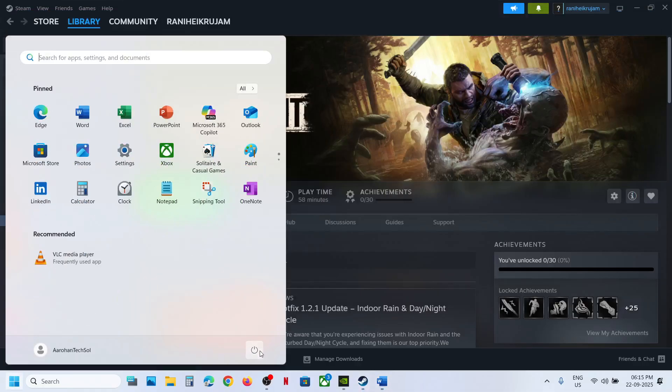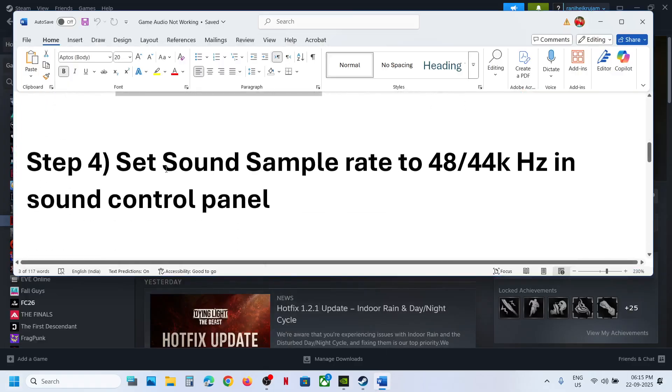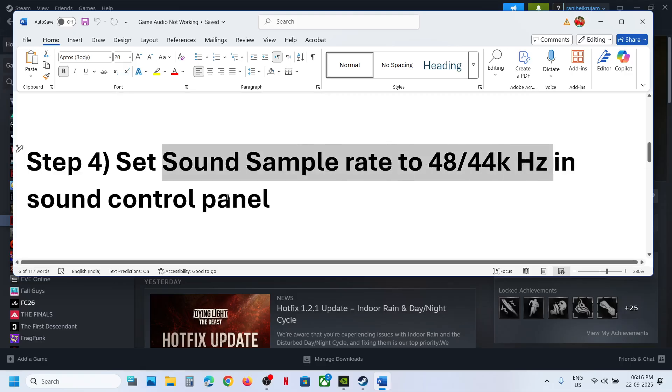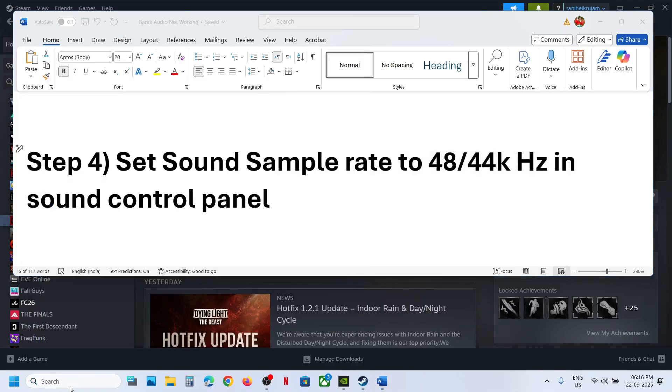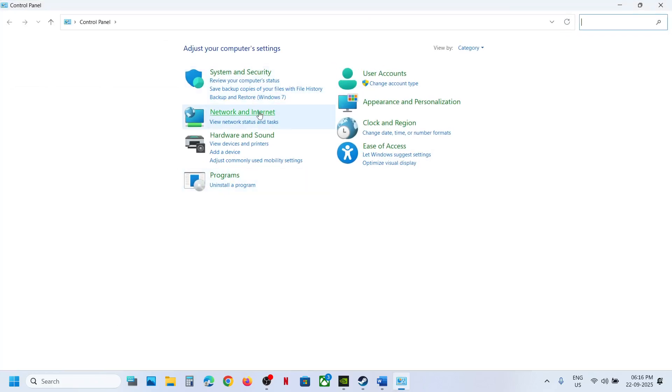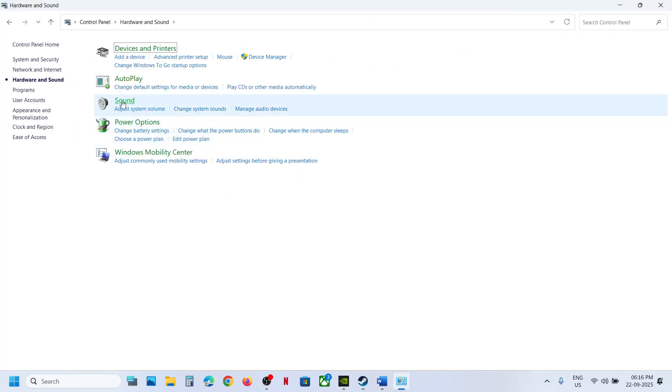If that does not work, restart your computer — do not ignore this step. Restart your computer and then check the sound. If it's still not working, set the sound sample rate to 48,000 or 44,100 Hz in the Sound Control Panel. To do this, type Control Panel in the Windows search box, open it, go to Hardware and Sound, and then click Sound.